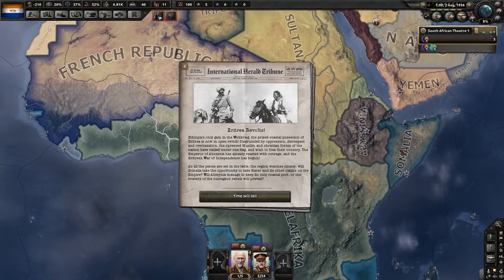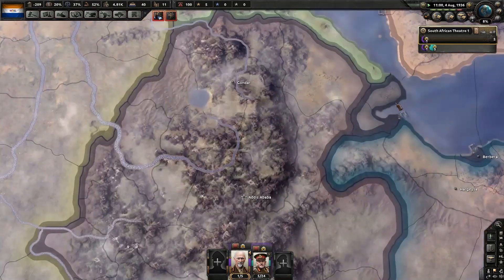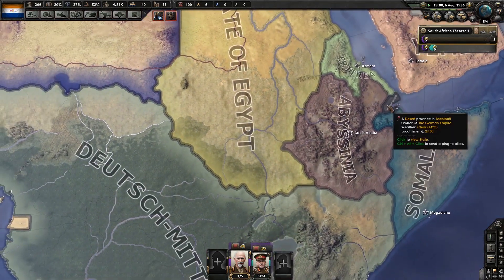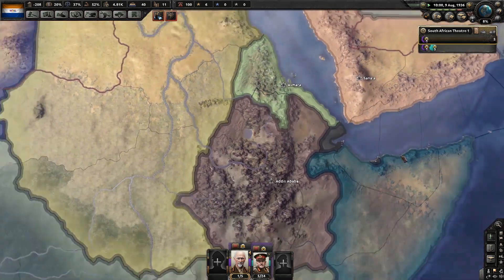Abyssinia has declared war on Eritrea. Eritrea revolts. Who owns this — is that Germany? Yeah, the German Empire owns what I believe is the modern nation of Djibouti.